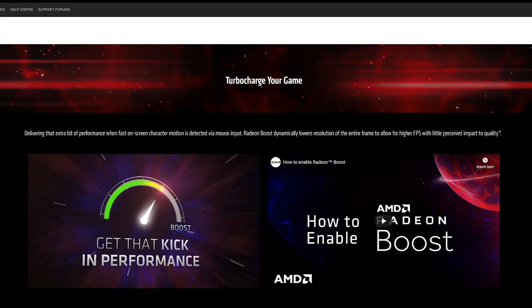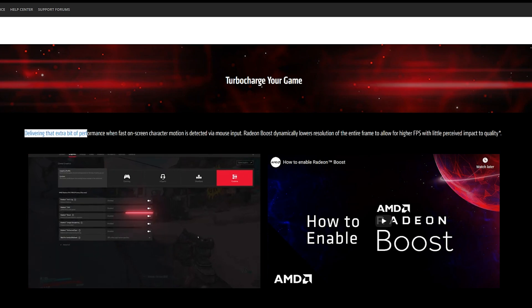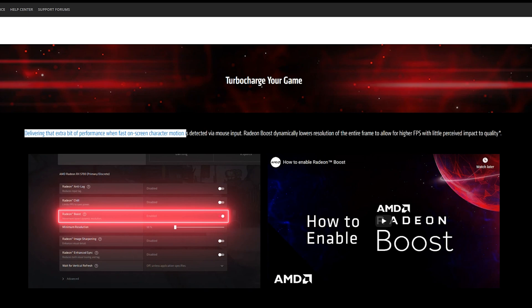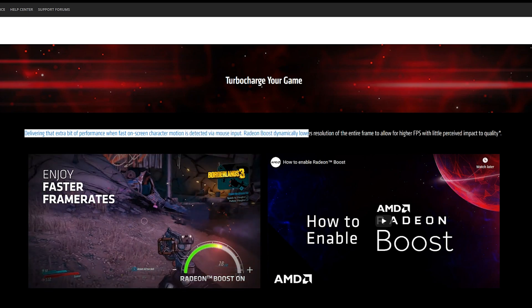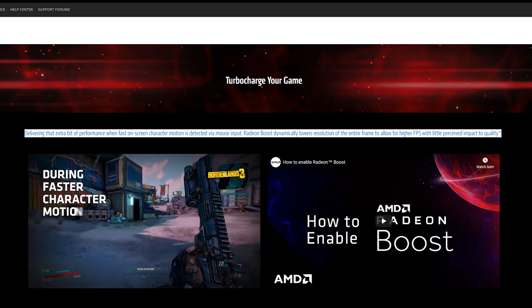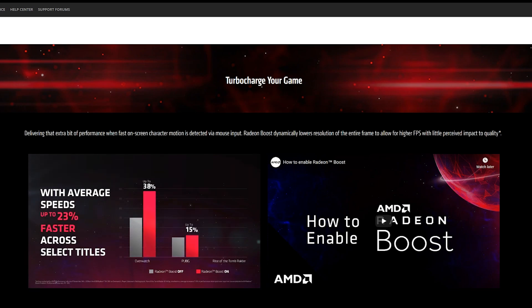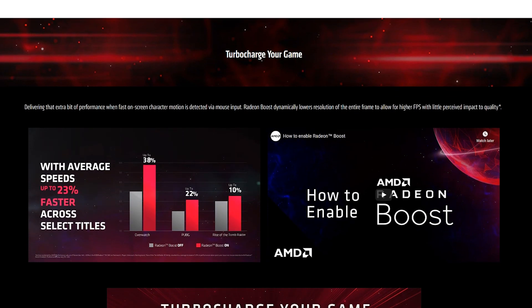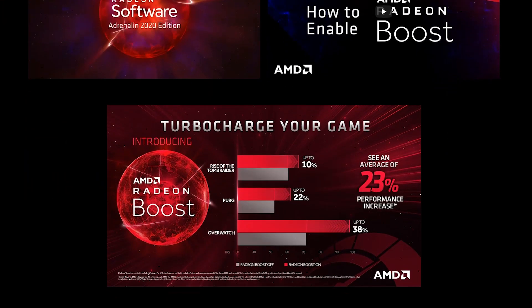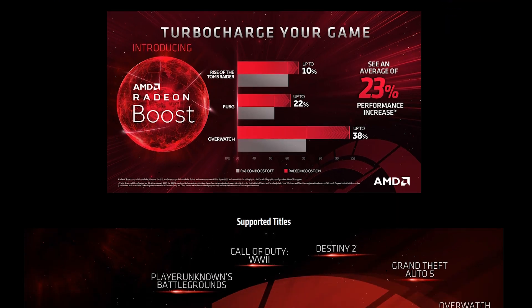Moving on to Radeon Boost. According to AMD, Radeon Boost delivers that extra bit of performance when fast on-screen character motion is detected via mouse input. It dynamically lowers the resolution of the entire frame to allow for higher FPS with little perceived impact to quality. Technically, Radeon Boost will lower the frame resolution when you move or flick your mouse, which in turn will boost your FPS slightly instead of decreasing it on a normal setup.